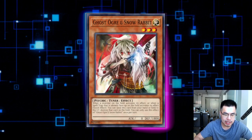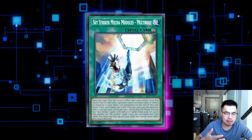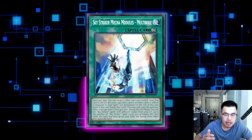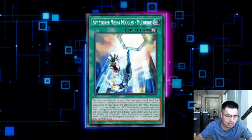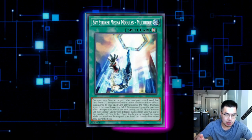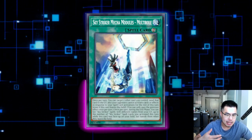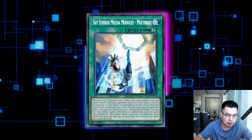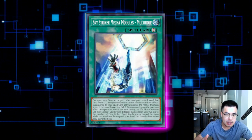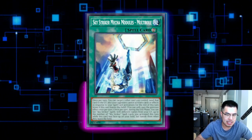Ghost Ogre & Snow Rabbit is actually decent, but there's really only one target you hit against this deck — Multi-Roll in the end phase. It gets a little worse now that Multi-Roll is at three, because a decent player who knows you're playing Ghost Ogre can activate multiple copies of Multi-Roll, since the set effect in the end phase is not once per turn. So if you Ghost Ogre the first one, they can use the second copy to set the same amount of spell/traps. Still, if you're already main-decking Ghost Ogre you'll get some marginal usage. You can also combine it with Ash Blossom — pop the Multi-Roll so it doesn't resolve, then Ash an Engage or Pot of Desires as a follow-up.